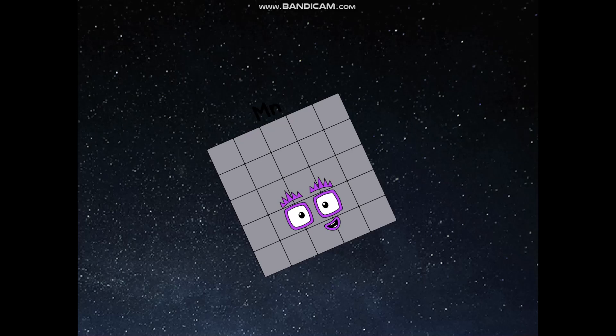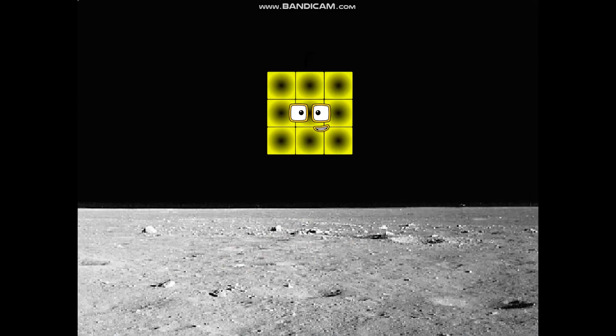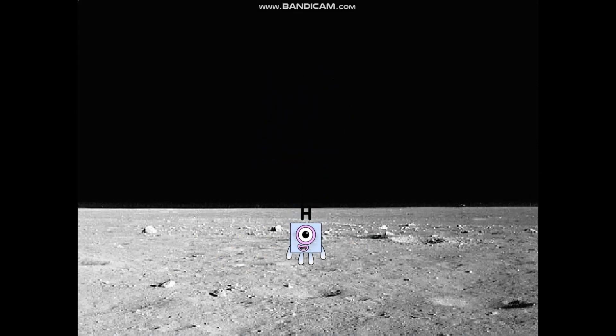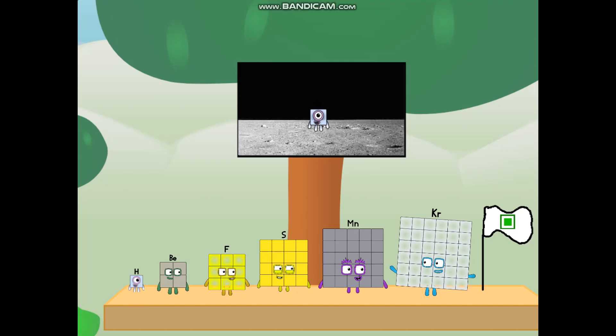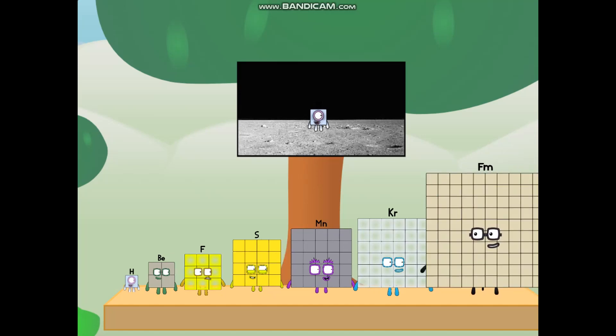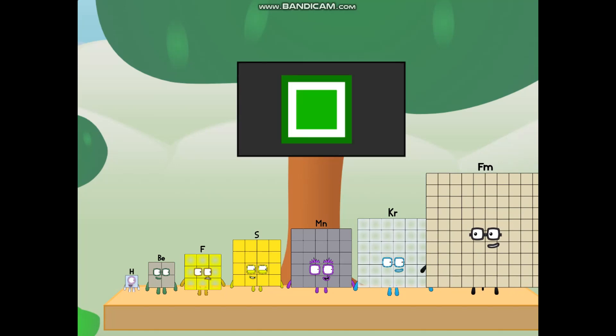We've reached space. Second stage complete. A-choo! Entering lunar orbit. Launching lunar lander. A-choo! The square has landed. We did it! The only thing left now is to plant the square club flag. We have a problem — I forgot the flag. Don't worry, little hydrogen. I'll take care of this. No rockets — square power only.